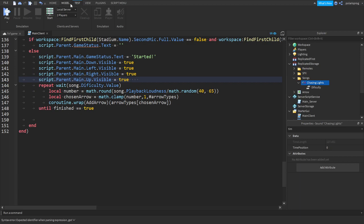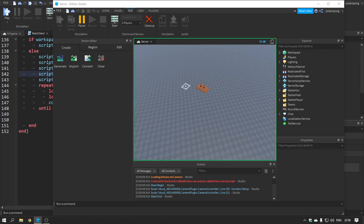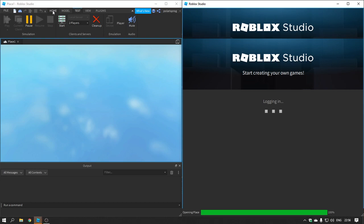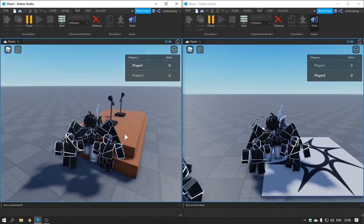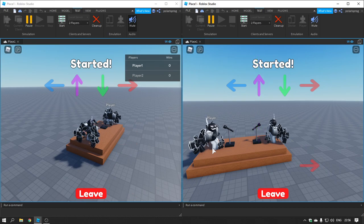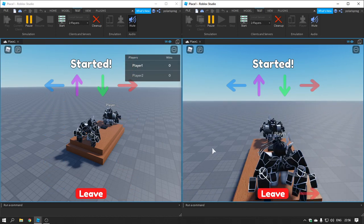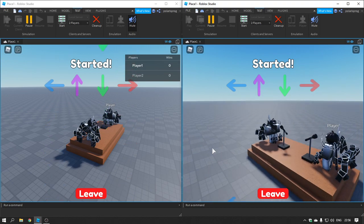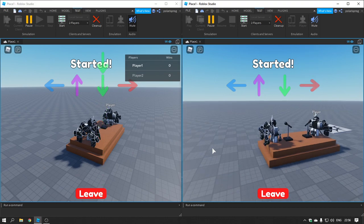Now if you go ahead and play the game with two players you should see that we wait the difficulty, so it depends on the difficulty and the difficulty actually works. Let's go ahead and play the game — we can still leave, it works. Let's try this out — yes, works perfectly! Also if it keeps choosing the same arrow over and over, it's just because the audio is muted for me, but I'm 100% sure it will work for you too.